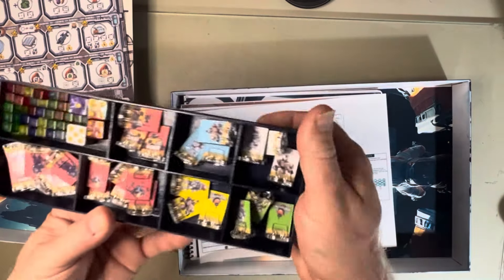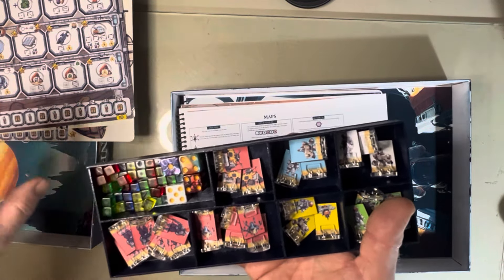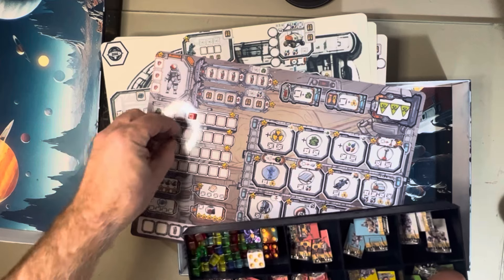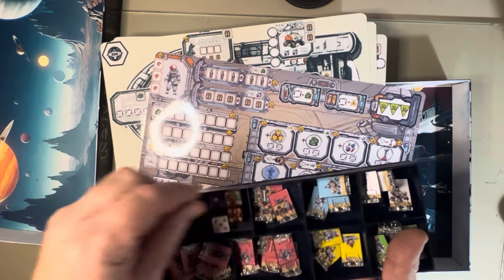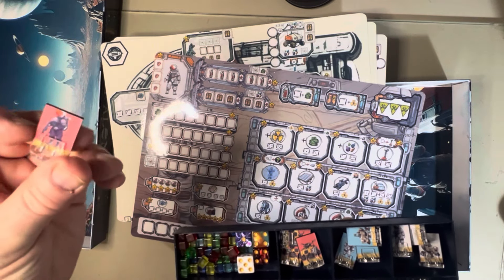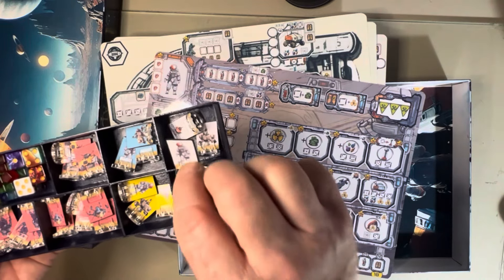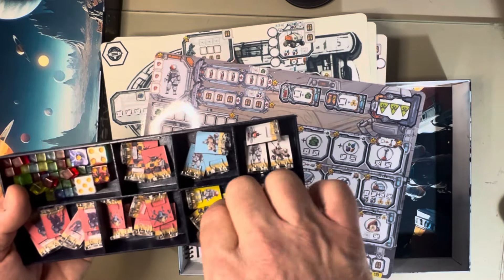I went ahead and made an insert, so these are all of the playing pieces for the game. You have various cubes to keep track of things — they go on different places to track the number of things you're finding and where you are in the level of gathering your resources. There are rovers here, these are enemy rovers, and enemies you might be up against. I went ahead and attached the standees to some chipboard to make them a little more substantial. It really is a game for up to four players, so each player would get an astronaut, a drone, and a rover to use as you're adventuring around the board and gathering your resources.